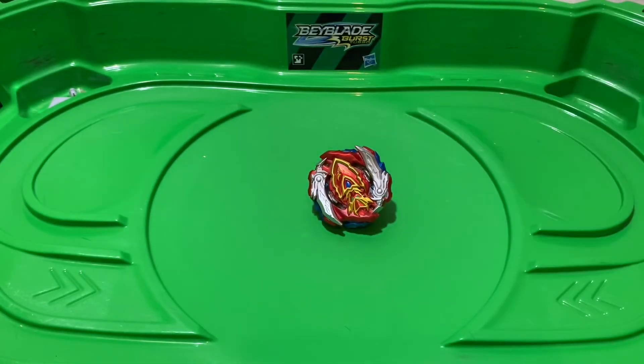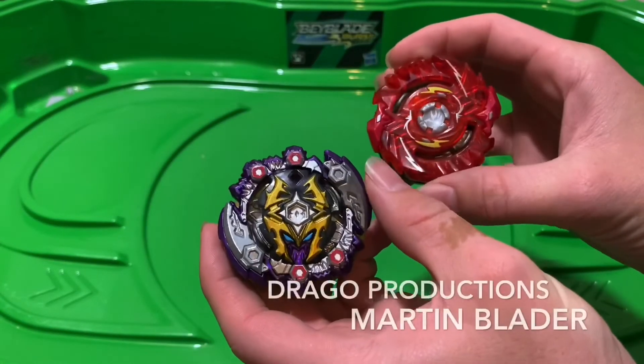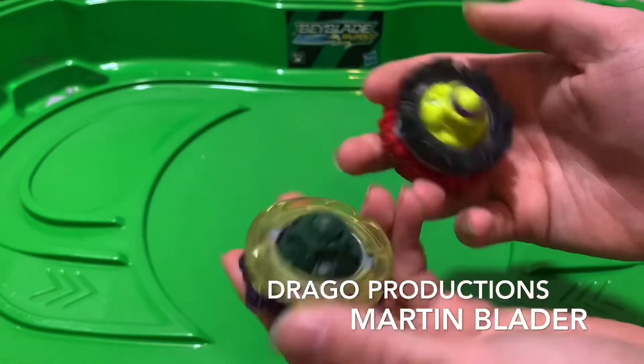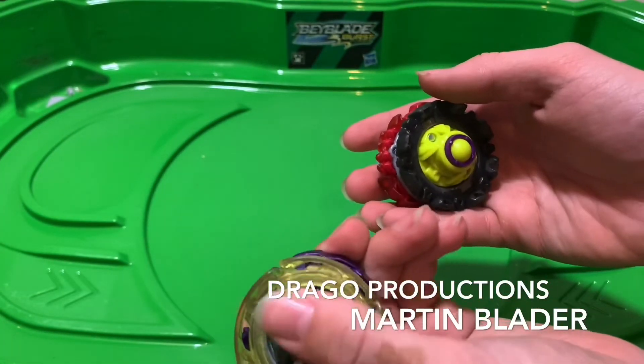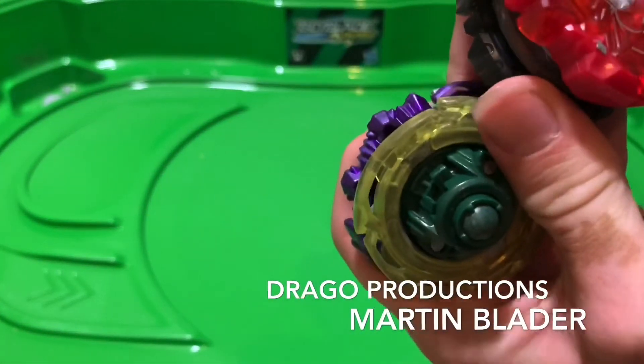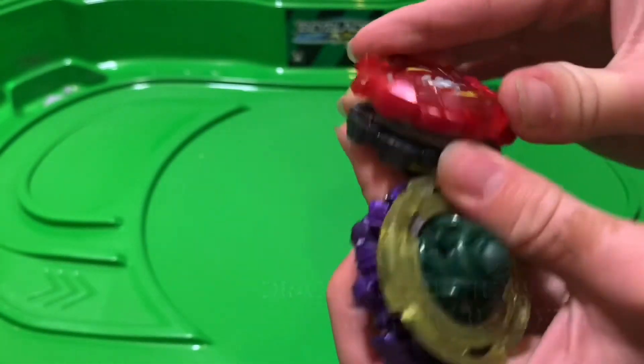That's pretty good. Now we have Dread Hades versus Shelter Regulus, double O Expand, Slingshock Atomic — don't know why you want that — versus Zero Wall Atomic.